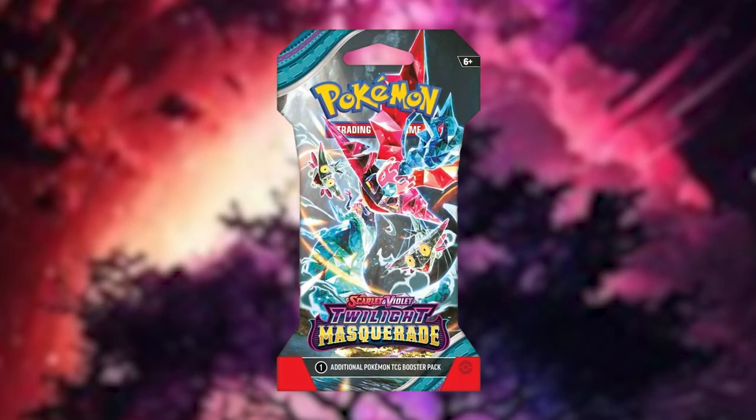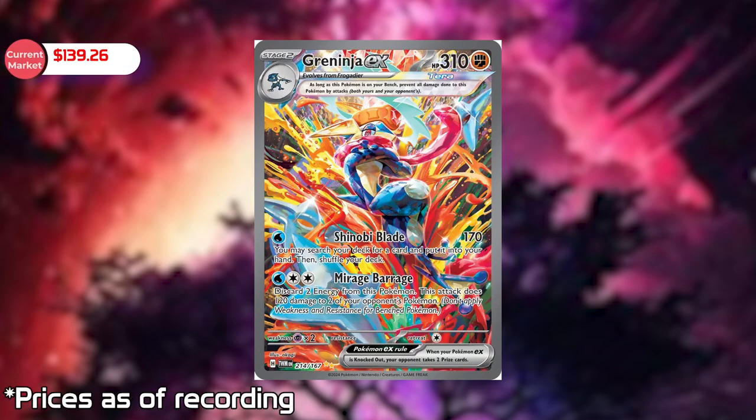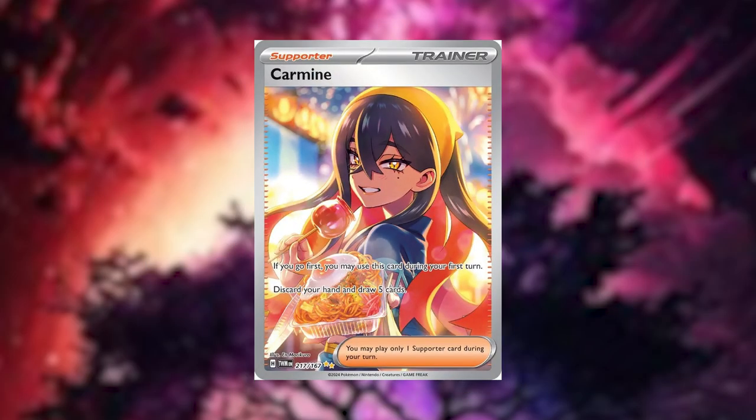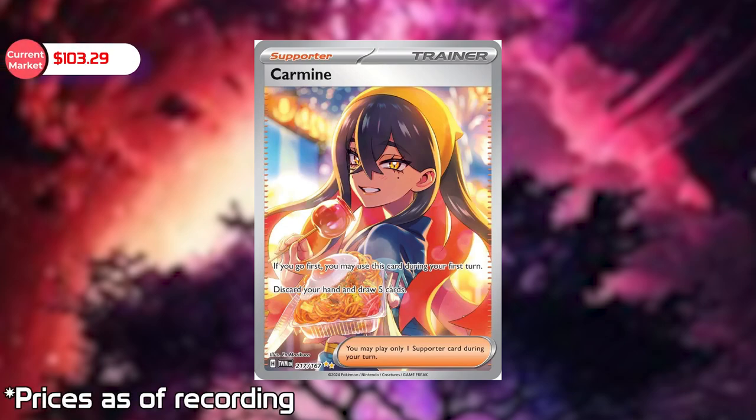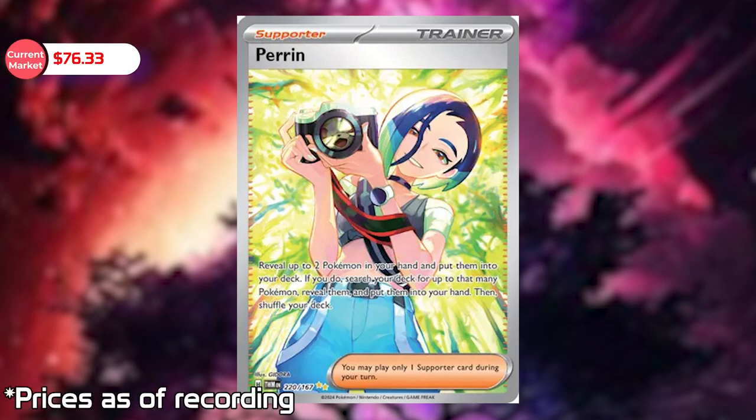In terms of the top three high value pulls from Twilight Masquerade: number one is Berninja EX at $139.26. And of course Carmine, as I mentioned earlier — very nice card to have, hopefully we get it — a Special Illustration Rare at $103.29 currently. And number three is Perrin at $76.33. Very excited to see who in the end will be the best of these two sets.